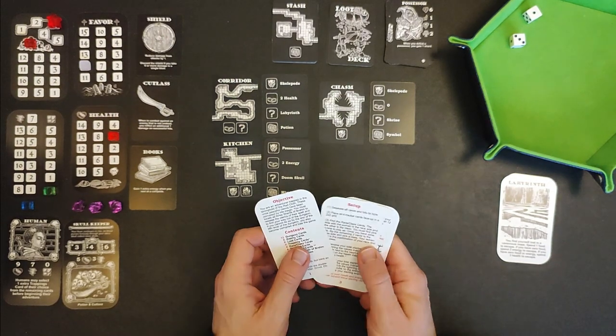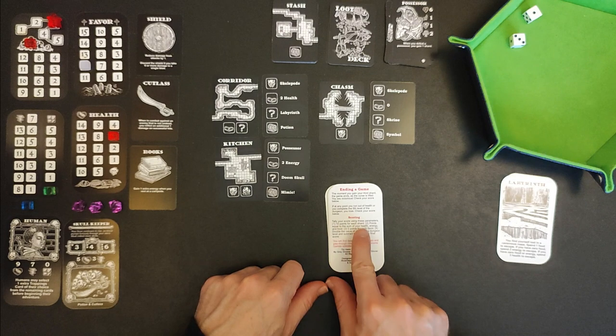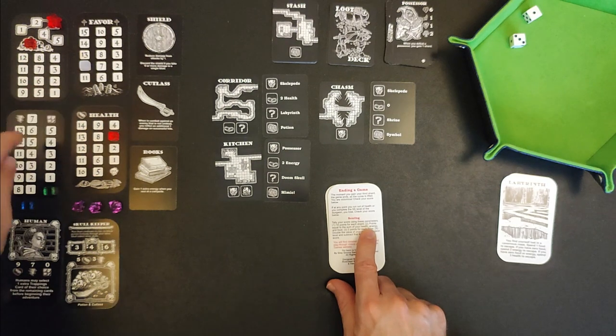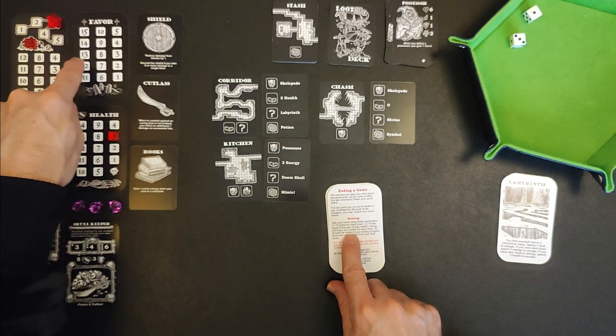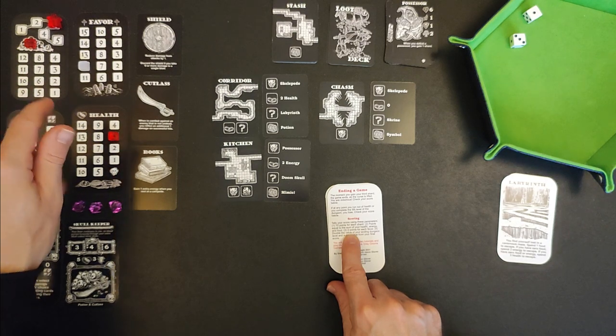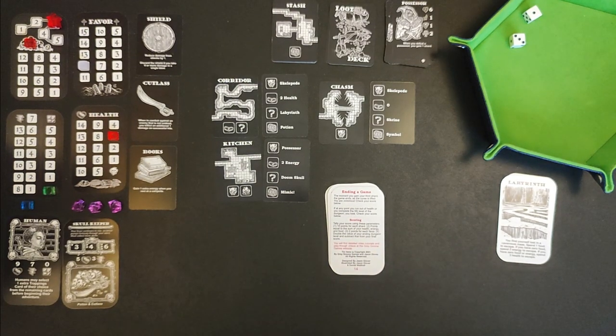Our Human Skull Keeper is victorious! Final score tally: 10 points per shard equals 30, plus remaining health, energy, and food equals three, plus two points per favor — 12 favor equals 24, so 54 so far, then double the ending dungeon level value adds nine more. Final score: 63. That sounds pretty good!